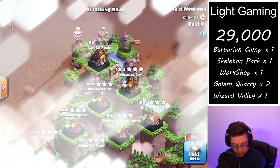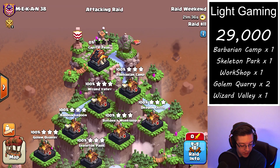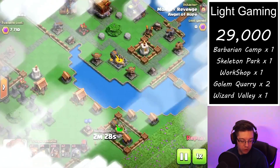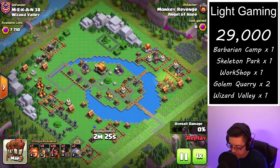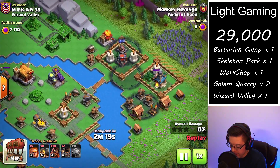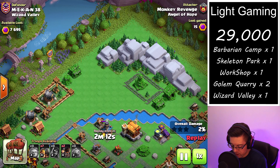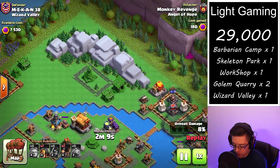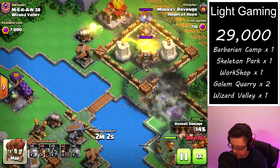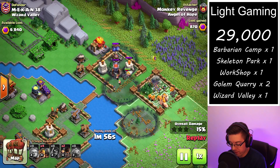Now we're jumping into the 11th raid for the rest of the attacks, and we'll be looking at a Wizard Valley. Here we're looking at the very basic layout — if we take out the right-hand side, there are no other buildings between there and the giant cannons. That's why there are two packs of rocket balloons in the army, so that as the troops destroy that section and cross the bridge, we can send in those balloons to take out two of the giant cannons for a lot more points.